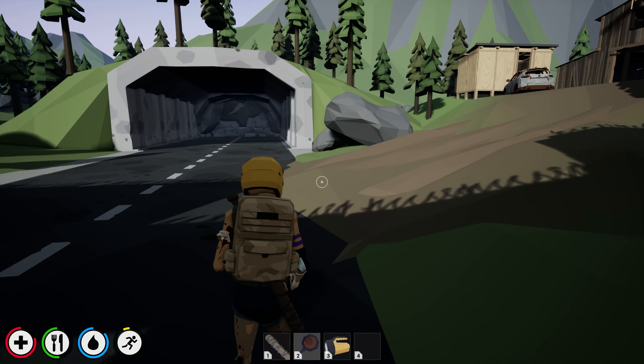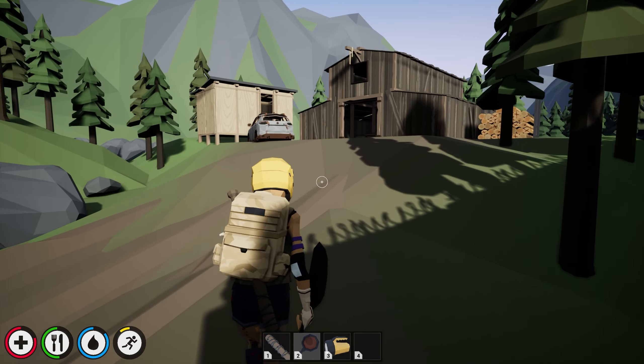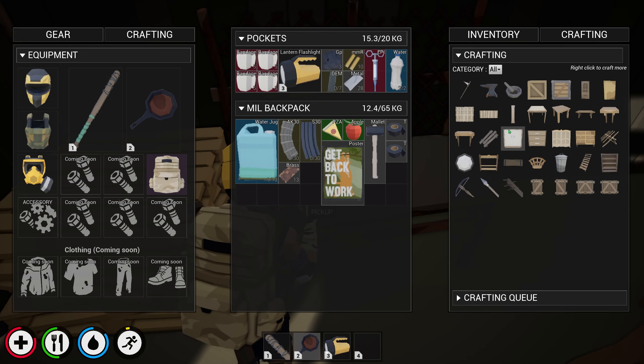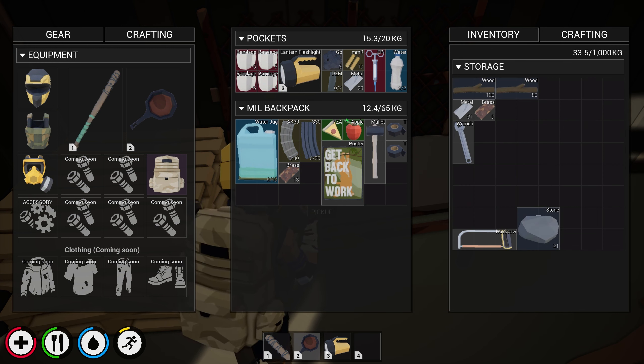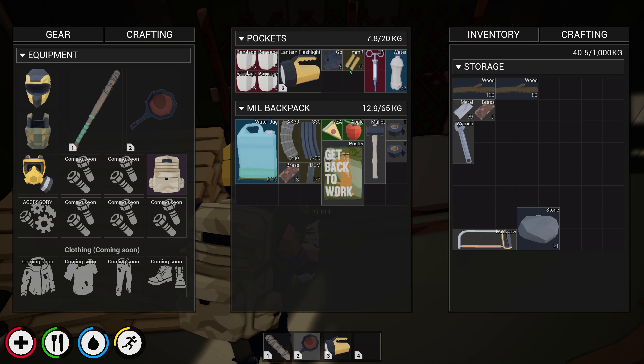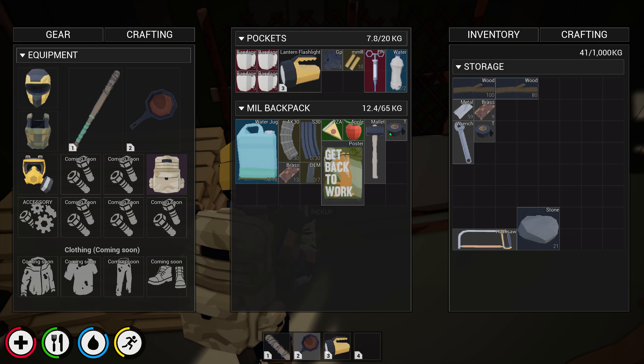I figure there's not going to be too many zombies out here, so this is probably a safe place for right now. All right, open up the workbench inventory. These workbenches also have pretty decent size inventory. Let's put all this in here.